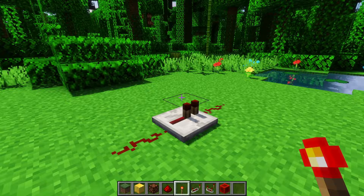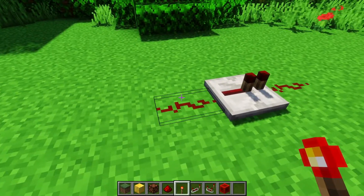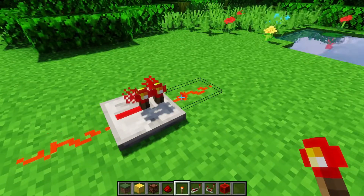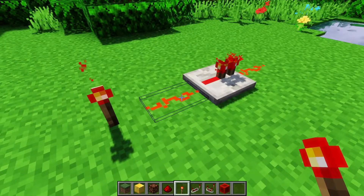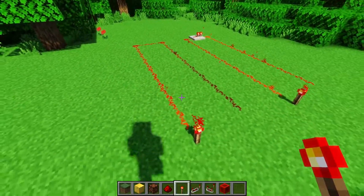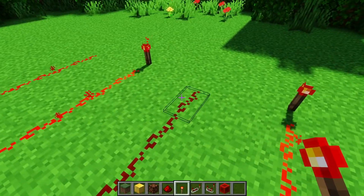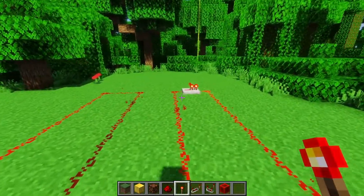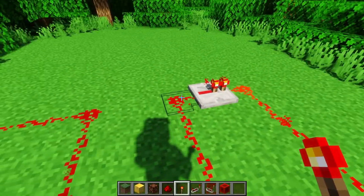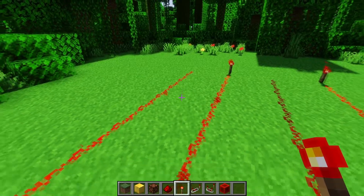Now on to the redstone repeater. The repeater will output a signal of off if the input's off, and it'll output on if the input is on. However, it'll output a signal strength of 15 if the input is any signal strength that isn't zero, which allows us to essentially extend distance — redstone dust alone can't make it all the way to the end here because it's longer than 15 blocks, whereas a repeater in the middle resets the signal strength to 15.